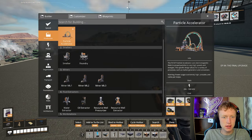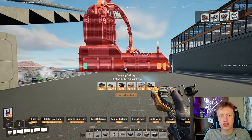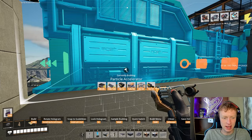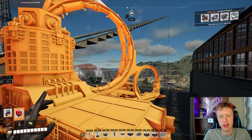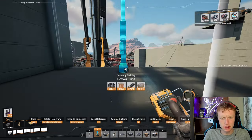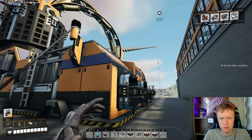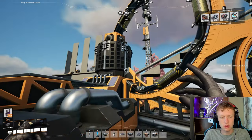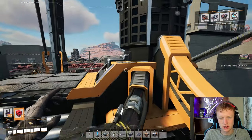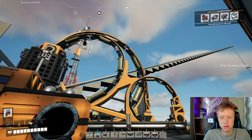So I've gone and gathered all the resources for this particle accelerator. Oh, this thing's going to be massive. My goodness gracious, look at the size of it. Oh, we can fit it up here! Let's place this puppy down. Oh my gosh, look at it. Damn, this is a big one. You got one circle over here, another circle over here, and an even bigger circle over here. That's crazy — that's a lot of circles.